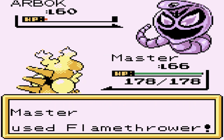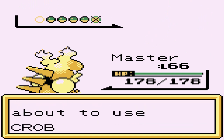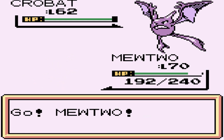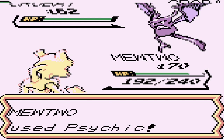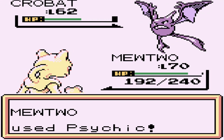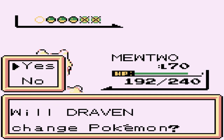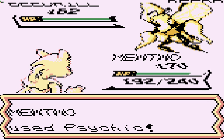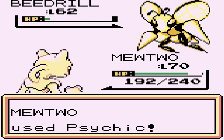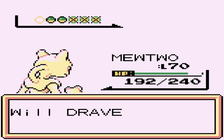Let's try Body Slam to paralyze this guy - not a paralysis, so let's go with the Flamethrower attack. Flamethrower for the win. This guy's coming out with nothing but poison, so let's go straight to Mewtwo and destroy everything with a Psychic attack. I want to know what an abnormal type Pokemon is. Crobat has been defeated and he's coming out with a Beedrill - one Psychic attack, super effective, and Beedrill is no more.